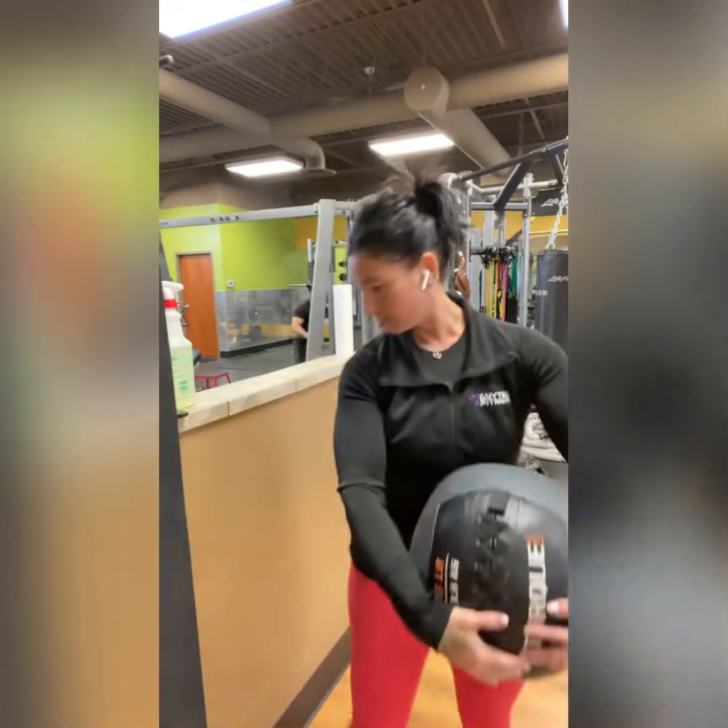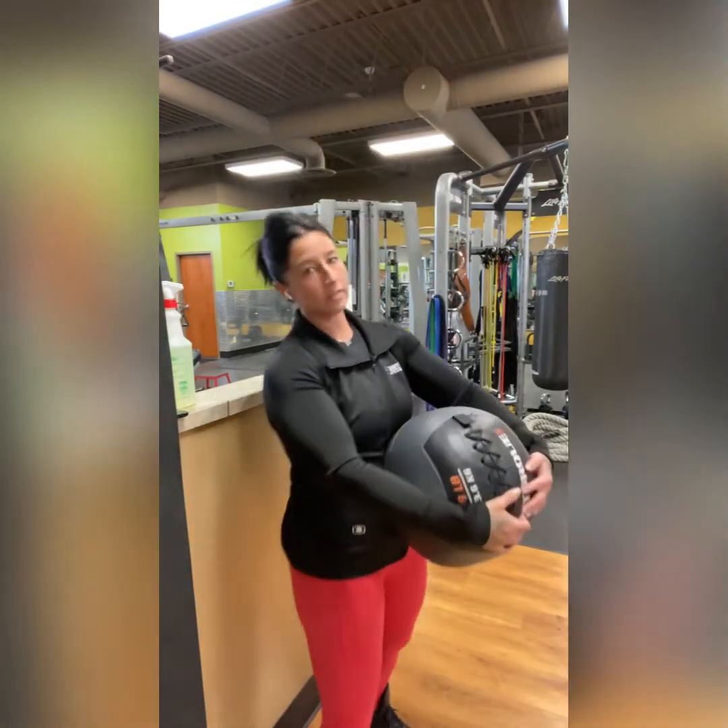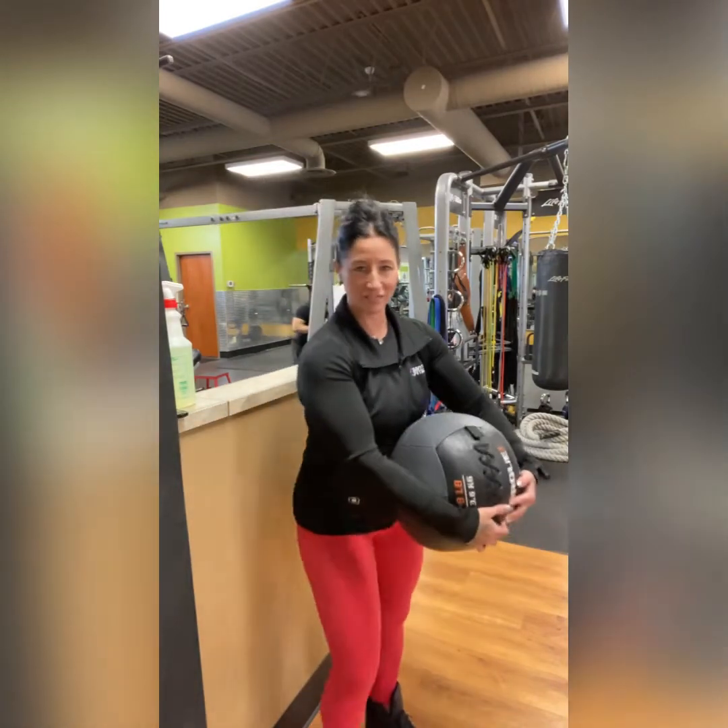Exercise one is a wall sit with a medicine ball forward press. So the wall sit is really going to target your legs, and the forward press with the medicine ball is a lot of chest and a lot of shoulder. So you'll need a wall — your coach will have a designated spot for doing this.